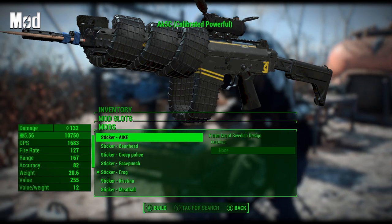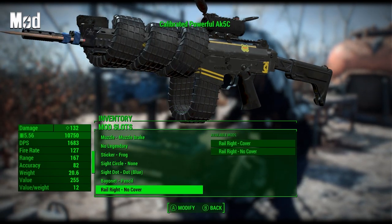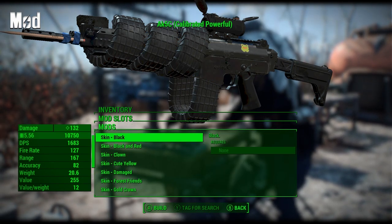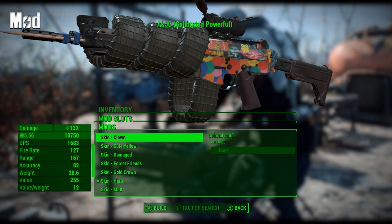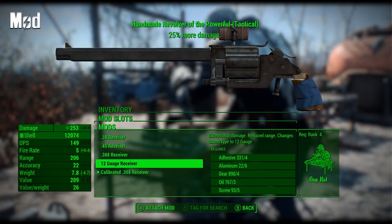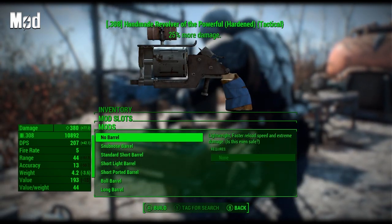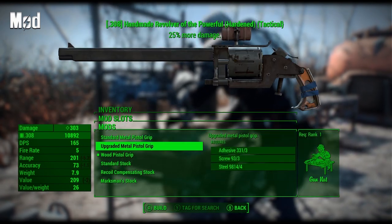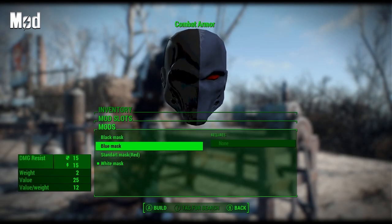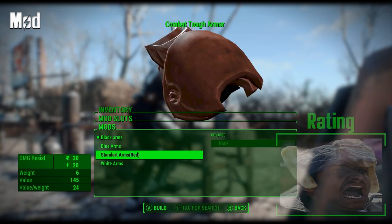This might seem like a small fix but it has a huge impact, as most of us spend tons of time upgrading weapons and armor at the workbenches. There's nothing more aggravating than using materials just to see what an attachment will look like, then having to close out of the screen, check, go back in, remove or change it, and repeat that process over and over. With this mod installed you won't have to worry about any of that — it makes the workshop menu function more practically and makes modifying weapons and armor a breeze, saving material, time, and frustration. It's a definite must-have mod.